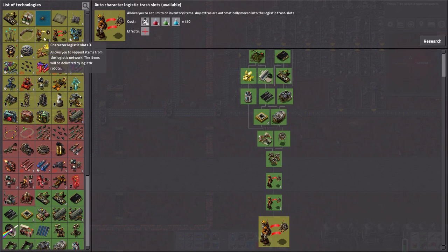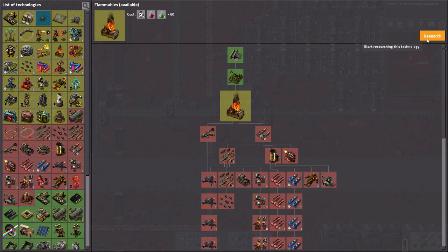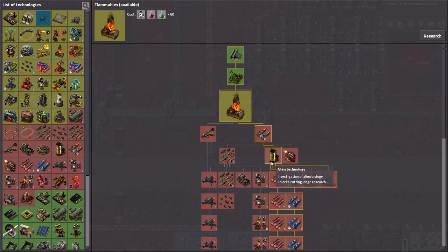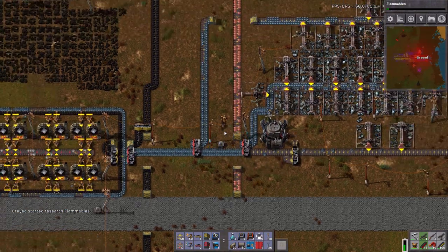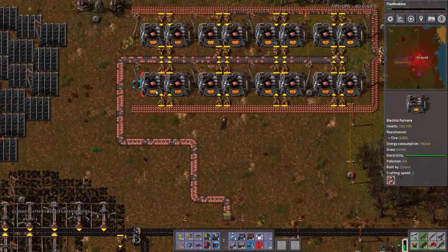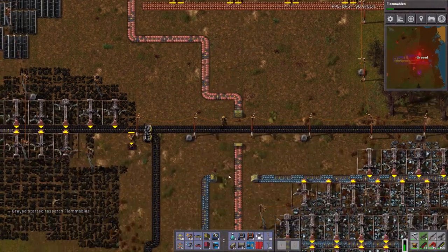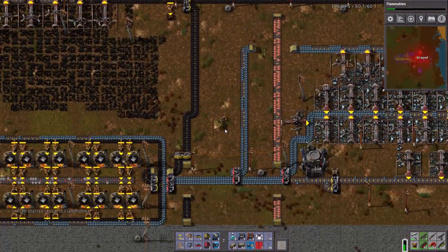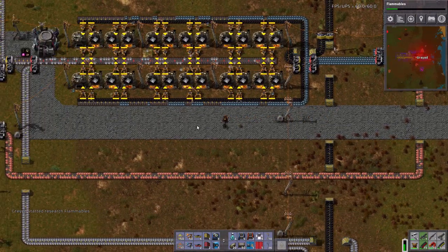I'm not worried about the trash slots just yet. Let's get flammables out of the way and start working towards alien technology. Now let's take a look at copper again — copper is not completely saturated with 10, but at least it's getting there, and this is definitely a lot better.